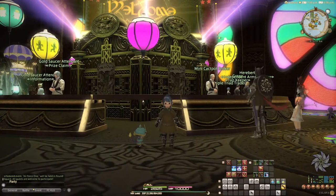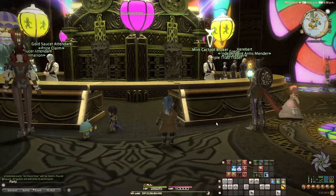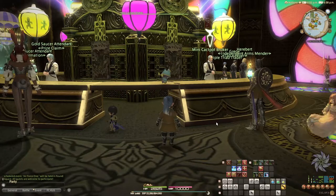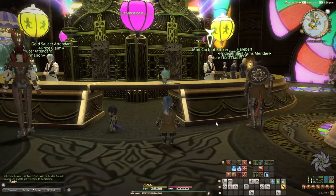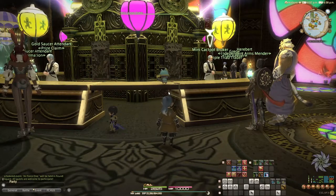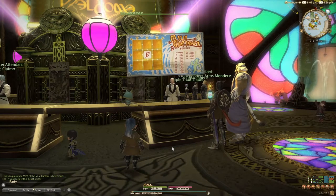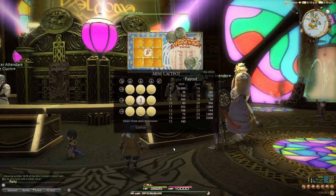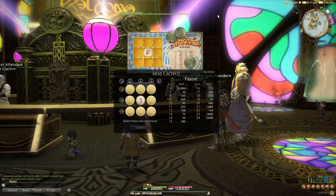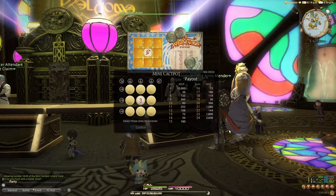The NPC to play the Mini Cackpot game can be found in the entrance square right here. Every day players can buy three Mini Cackpot tickets. These tickets are played one at a time and cost 10 MGP each. Once you have confirmed that you wish to purchase a ticket you will get this screen. At the top we have an Eorzean language graphic. On the bottom left we have a play area, and on the right we have a payout area.